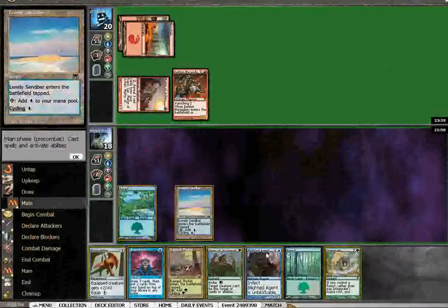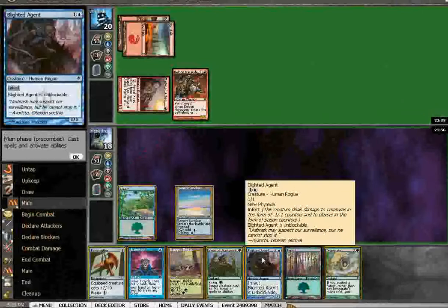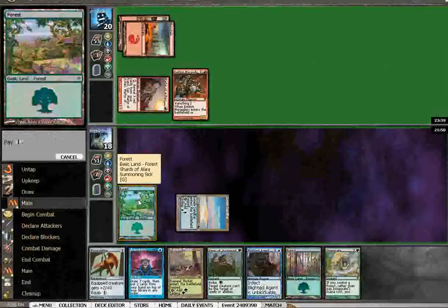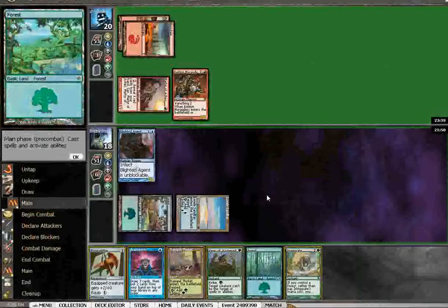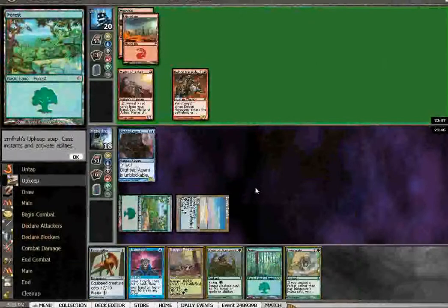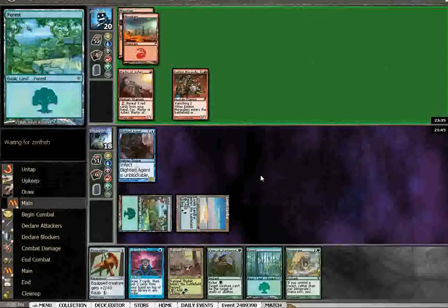Not much to be done other than play Blighted Agent. I can Invigorate if he does — he doesn't have enough cards to kill it through the Invigorate. He only gets one swing with the Marauders, though that's probably enough.